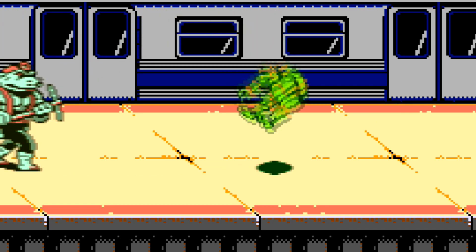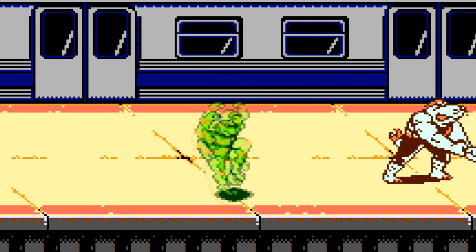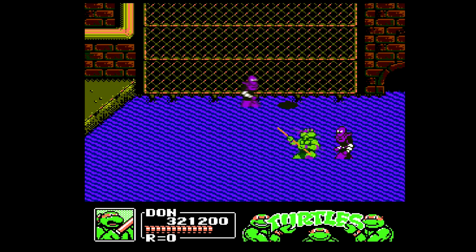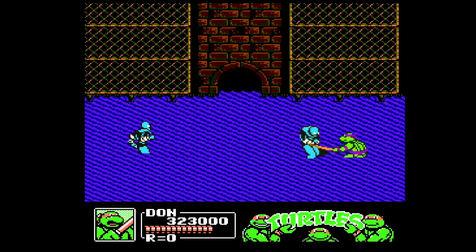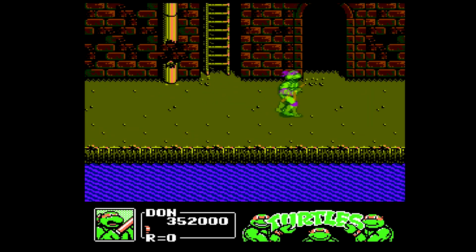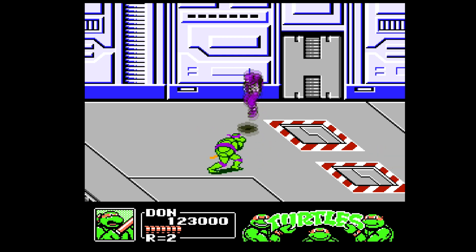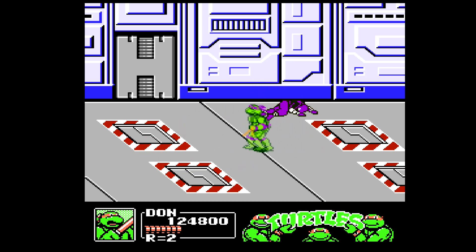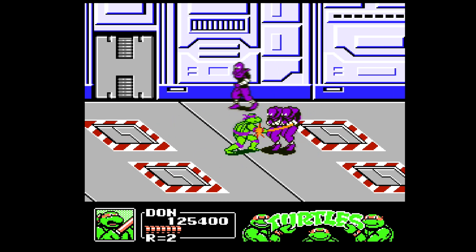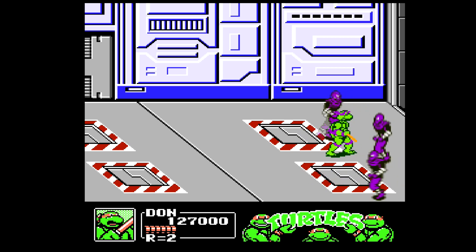Additionally, there are more enemy types, the bosses have different patterns and seem a lot more active, and generally the game just feels more involved than the last one. The point system is also overhauled, with more points granted depending on how you take out your enemy. Regular attacks on foot soldiers net you 600 points, throws and jump kick attacks give you 400, and special attack kills give you only 200 points. As in other arcade games, points give you 1-ups, and in TMNT 3 this is the best way to keep your run going without needing to continue. So don't spam that throw attack unless you know you won't be needing 1-ups sooner than later — it's a nice risk vs. reward mechanic.